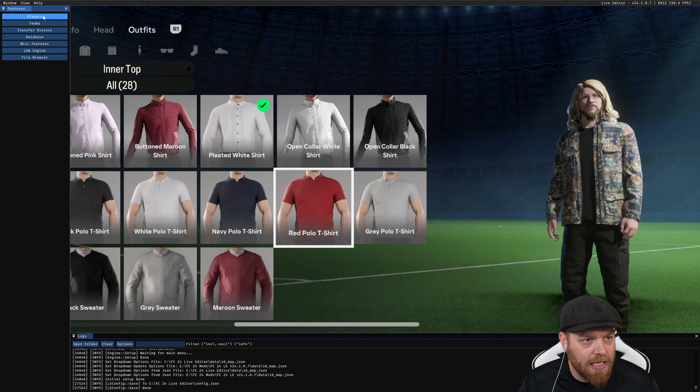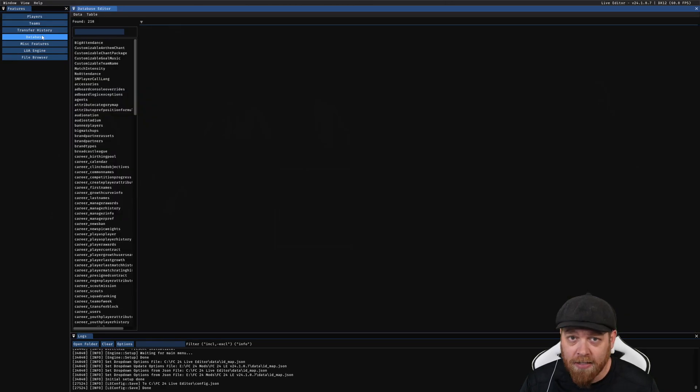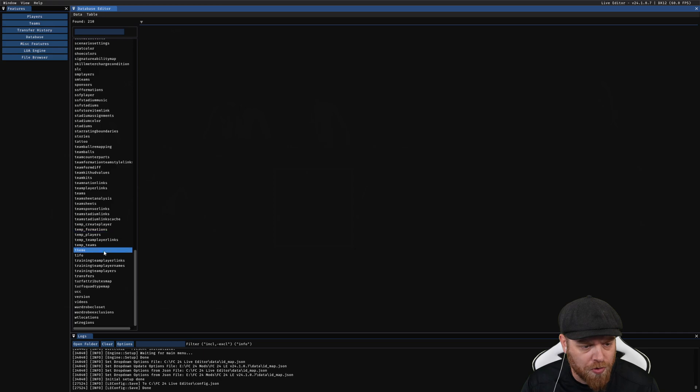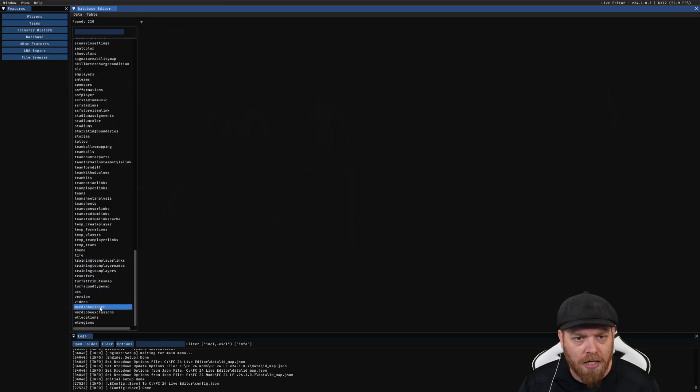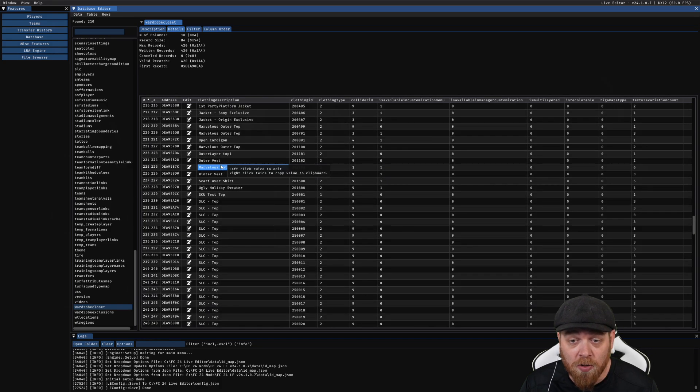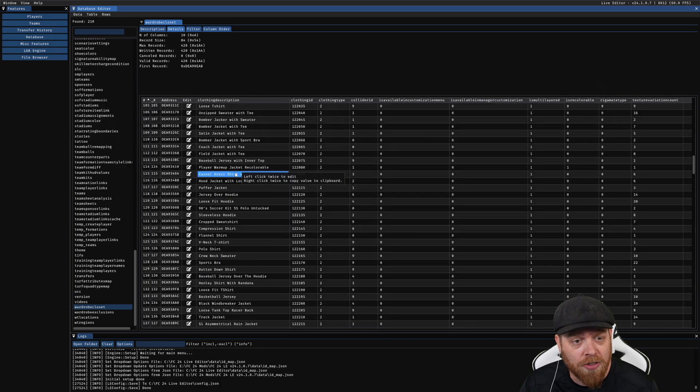What we want to do here is go down to Database. Make sure that you have a backup file of your save, because if anything goes wrong here it could corrupt and you will lose everything. Come down this list and look for one that is called wardrobe closet. What this is doing is showcasing a database of all these extra clothes — some are for Volta, some are just hidden away that EA may not want you to see.